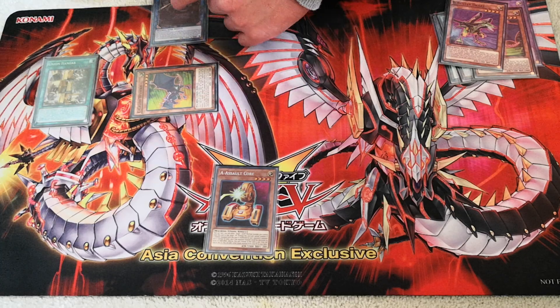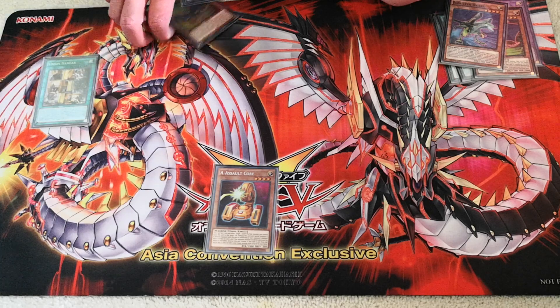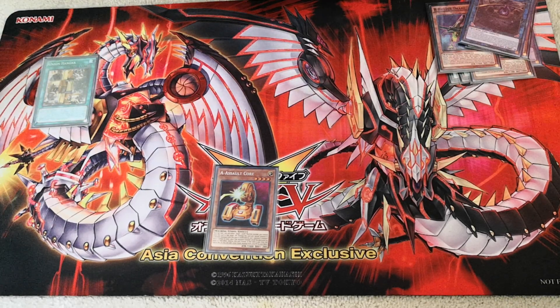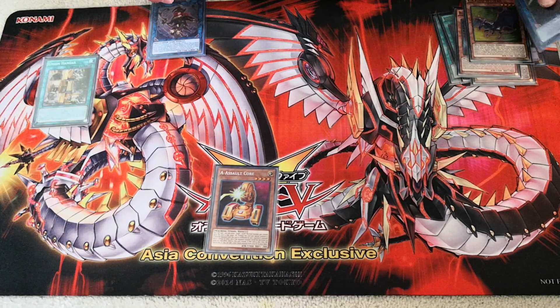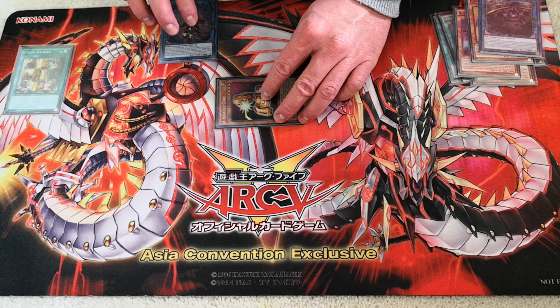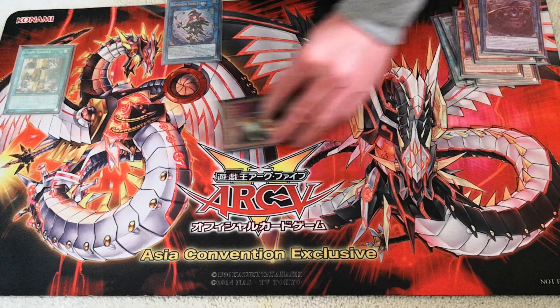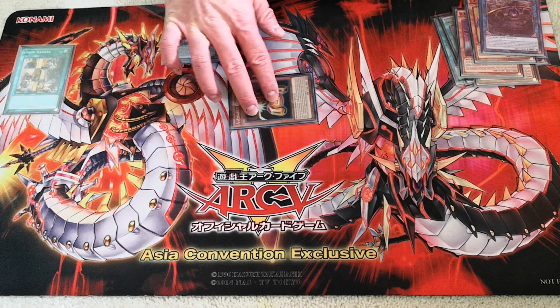Since Clever Genius and Crush Wyvern are still both machines, you link both away and go into Summon Sorceress, the best Link 3 in the deck. Since the second Crush Wyvern hit the graveyard, you special summon Assault Core from your hand. It's really important to make sure Assault Core is summoned to a zone that Summon Sorceress is pointing to — if you summon it here or here where Summon Sorceress is not pointing, this combo will not work.